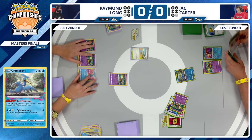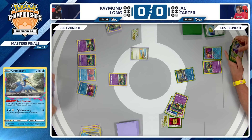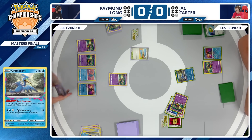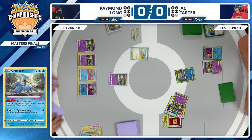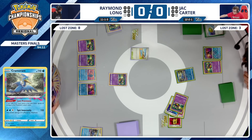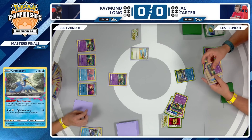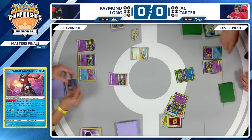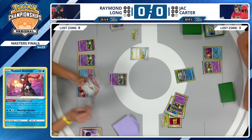Raymond wasn't able to do that, and now things are tied up. Jack is starting to stabilize — four cards now in that Lost Zone, able to use Spit Innocently for free thanks to Lost Provisions. Raymond Long first to the prize cards, but Jack Carter not far behind, taking a prize card in that turn. We're back over to Raymond, who goes to bench that Radiant Greninja now that the Cramorant is wiped off the field.